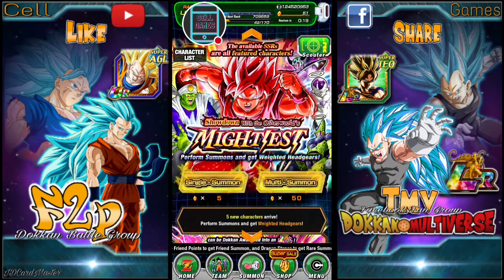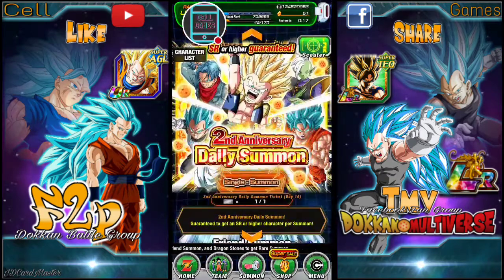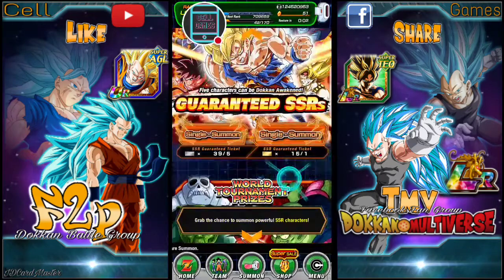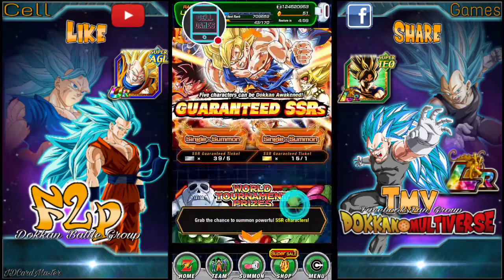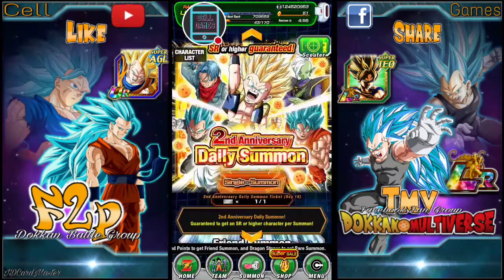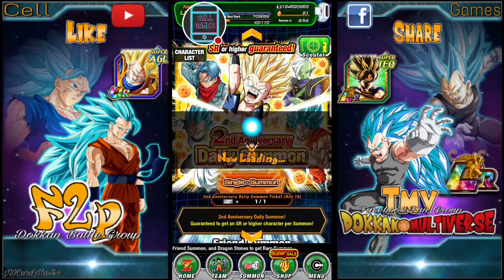Let's also do a second anniversary daily summon as well. I have not been recording my pulls on these, but I pulled a bunch of AGL Frieza, a couple of Super Saiyan Blue Goku. And what the hey, I might do a couple of DB Saga pulls too. Okay, let's start with the daily summon.